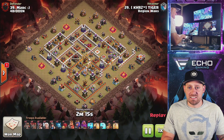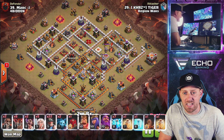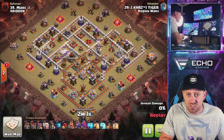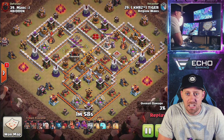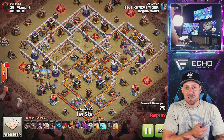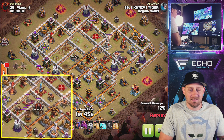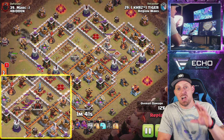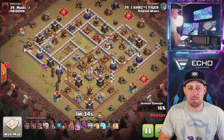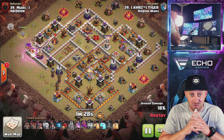The final strategy of the day, and this one had a little bit of a weird deployment. We have Tiger coming through from Region Wars. The inferno's going down — oh, the quake spell is getting great value. Look at that — the entire compartment in the center was taken out. The clan castle went down at least, which was the main job. Looks like a wizard tower was there as well, and maybe a cannon and an archer tower too.